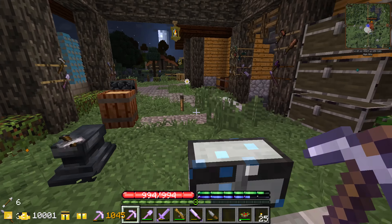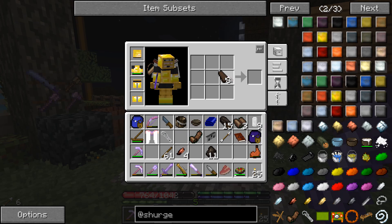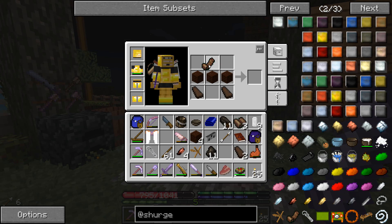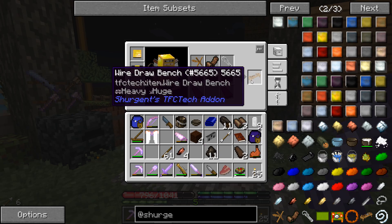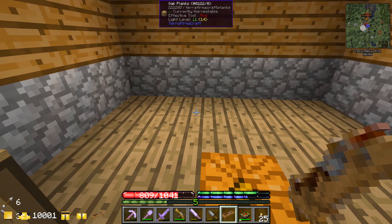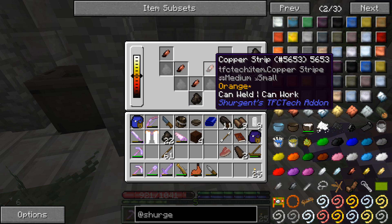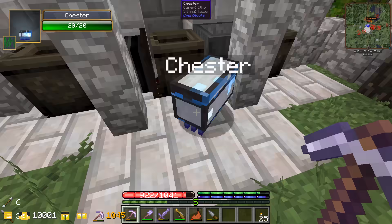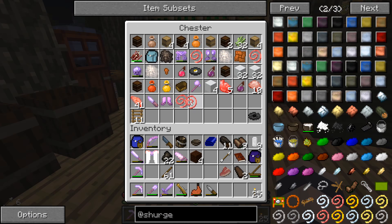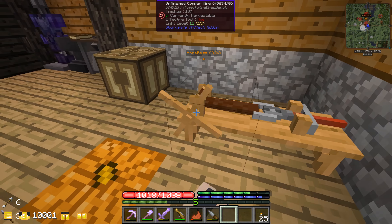We need leather first. We take three pieces to get a leather strap, make some planks, then combine that with the strap, tongs, and a winch to get our wire draw bench. We're back at the forge heating up our copper strips. They're at the danger point so we'll give those to Chester to hold. Then we work them on the anvil to make wire - it says stage one copper wire so it's unfinished. We put it on the wire draw bench and rotate it.